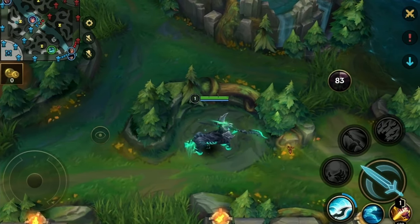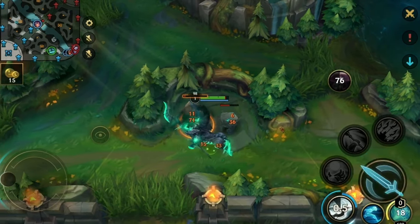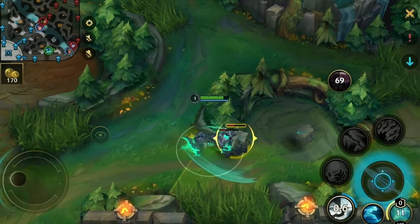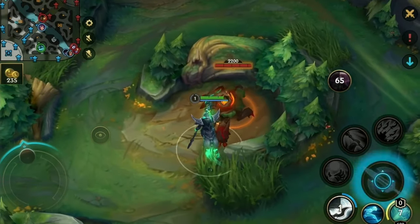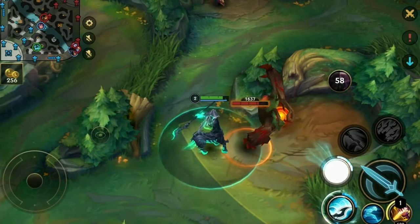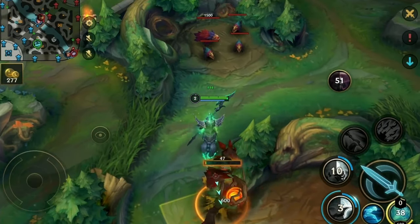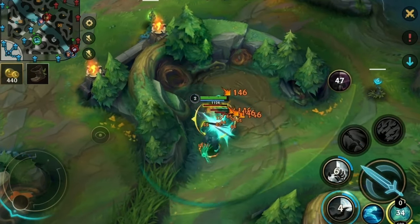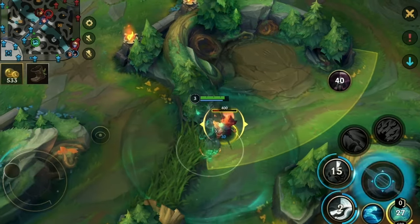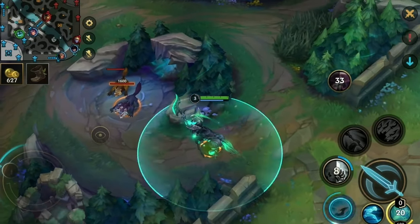Starting with the jungle clear: make sure to utilize your first ability right before the first camp spawns and hit it immediately. A tricky thing is you don't use your first ability instantly when it's up again — you wait until you kill the big critter and then use it, otherwise you're losing a few seconds of time. For the chickens, position them close to the patience range, input another skill point into your first ability, leave early to get the bonus movement speed, and execute with your first ability again.